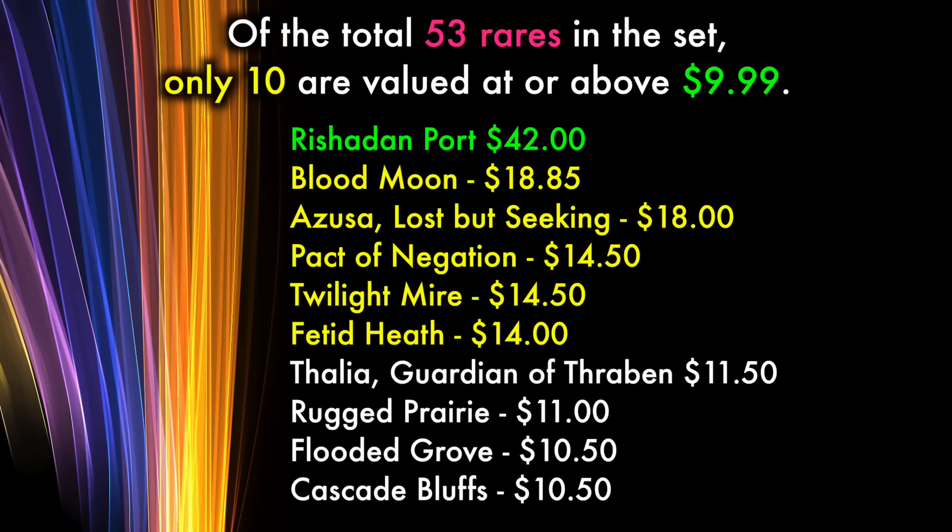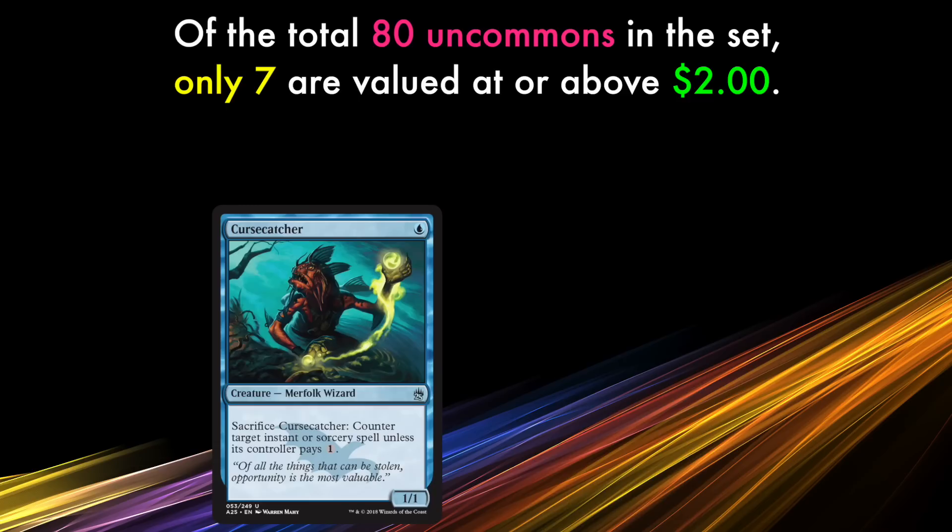What about at the Rare level? Of the 53 Rares in this set, only 10 are valued at or above $9.99 at the time of launch. And 5 of those 10 are the reprinted Lorwyn Filterlands, which are only going for about $10 to $11 each. The most valuable Rare is Rishadan Port, a Legacy staple selling for $42, followed by Blood Moon selling at $18. From there, the drop is dramatic, and most of the remaining 8 Rares are all hovering very close to the $10 border.